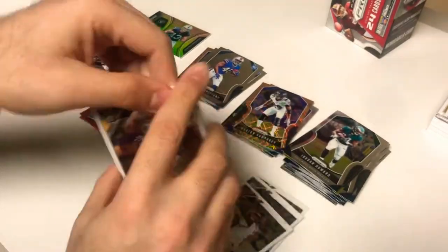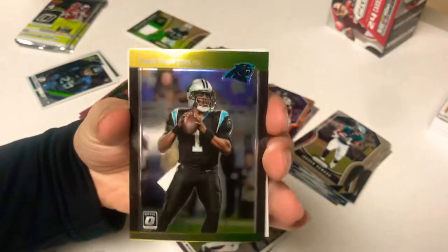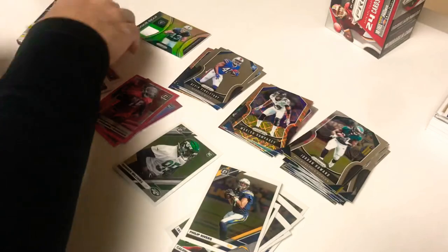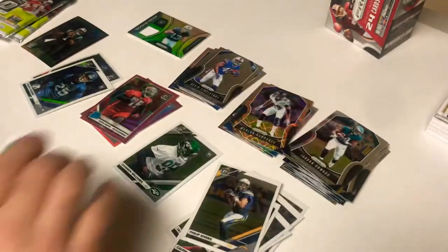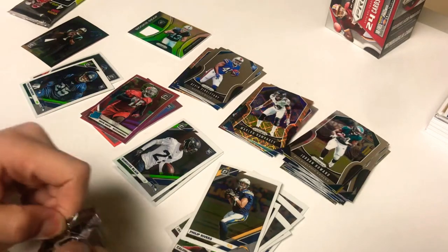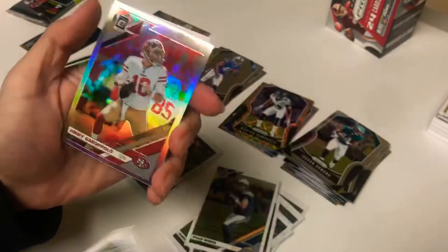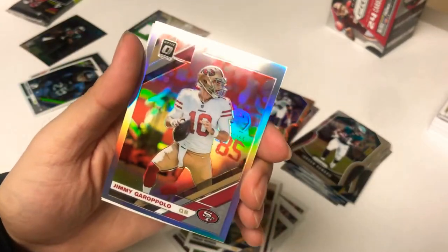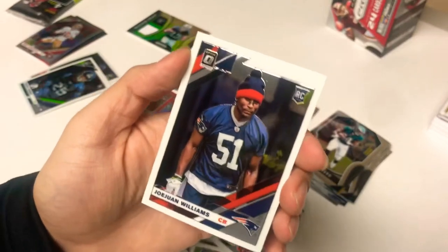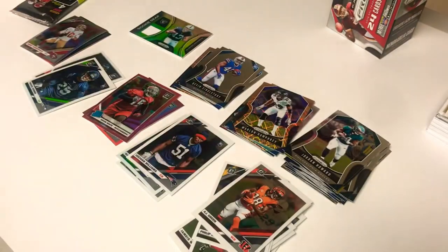I'm not too impressed with the Optics so far, not gonna lie. Base, base, base — Philip Rivers, Calvin Ridley, there's a Cam Newton insert looking green on top, black border on the sides, nice looking card. And there's a Marquise Blair rookie card — this feels a little thick. Second to last pack of Optic: AJ Green to start out, Fletcher Cox, and there's a Jimmy Garoppolo silver — nice looking card. They made it to the Super Bowl this year; we'll see if he's the real deal.